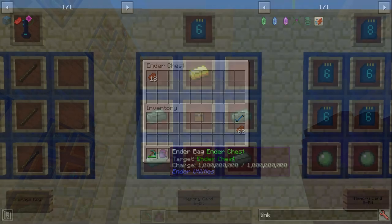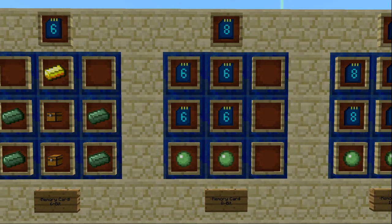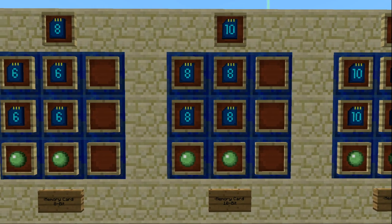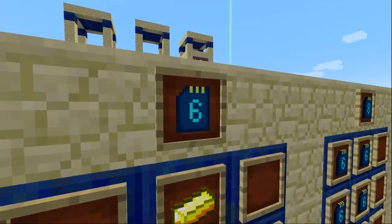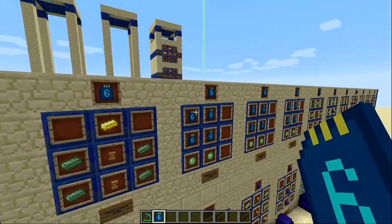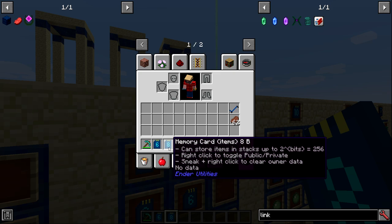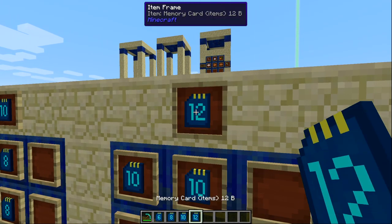Now we get to memory cards, which are the bulk of storage functionality in Ender Utilities. There are five types; I'll cover four now. The 6-bit memory card is basic, made with four basic ender alloy, two chests, and a gold ingot. Storage is calculated by powers of two: 6-bit holds 64 items (2^6), 8-bit holds 256, 10-bit holds 1024, and 12-bit holds 4096 items.